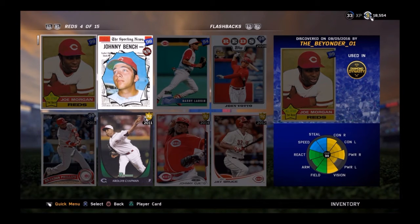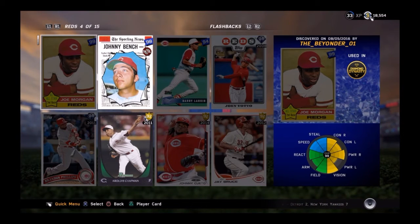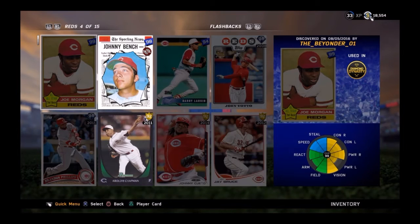Another card we have here is the 99 overall Joe Morgan from the Cincinnati Reds. Contact versus right an 80, power versus right an 82. He was a big member of the Big Red Machine in the 70s — the Big Red Machine was a really good Reds team that had members like Johnny Bench and Joe Morgan, and they anchored that team to a championship. He's got 85 speed, really good against righties — if you got him, you might want to put him on your team.